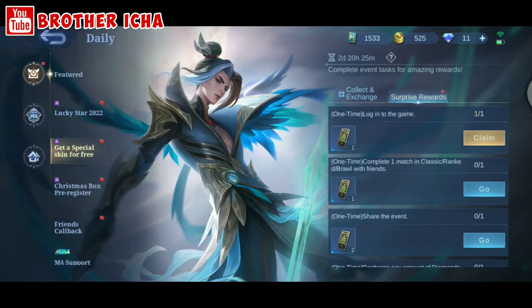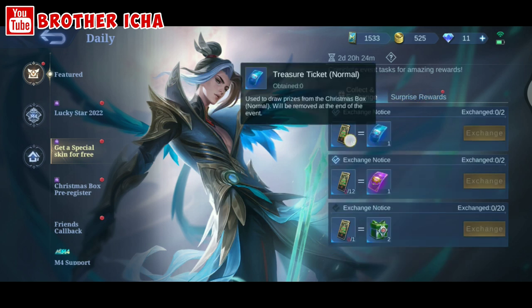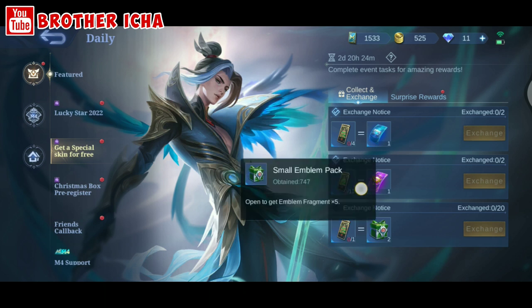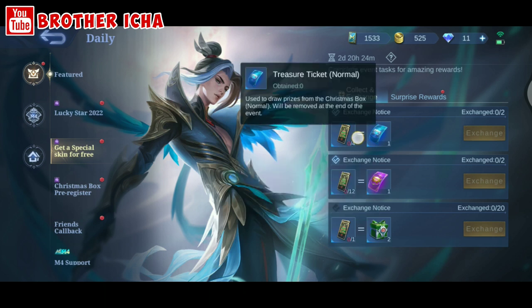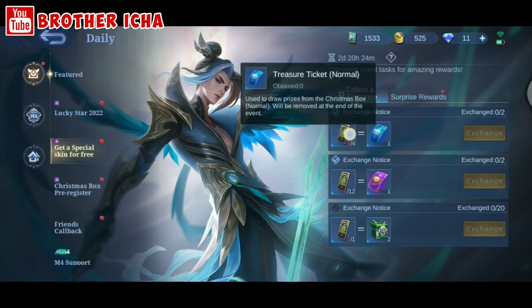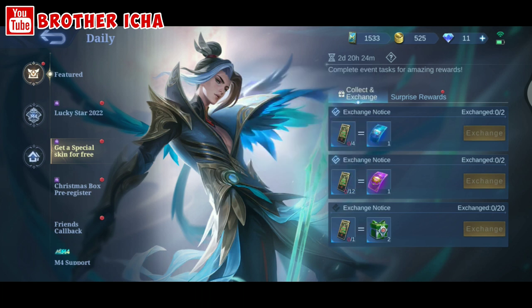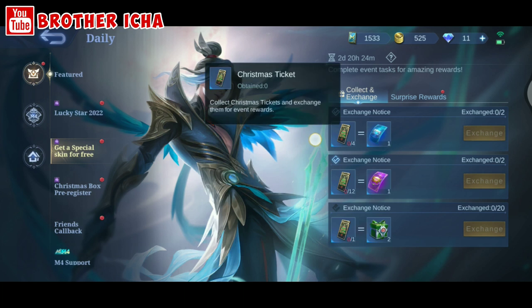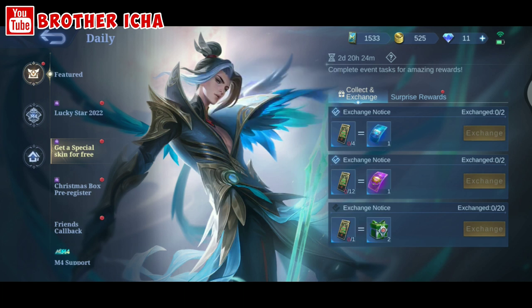On this tab, get a special skin for free — we can get a treasure ticket. This ticket can be used to get a free skin on the shop. There are two grades for this treasure ticket: normal and also advanced.